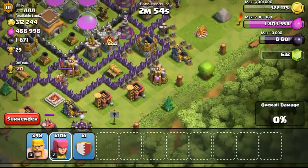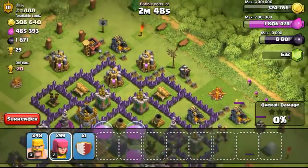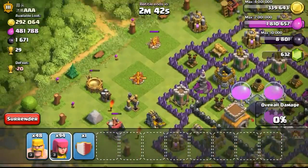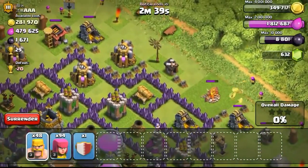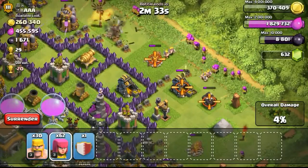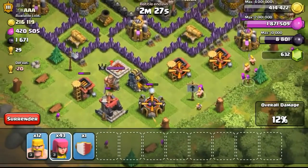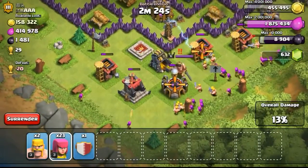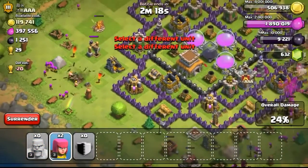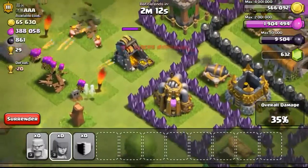So going ahead with this next attack on this 312,000 gold available Town Hall 8. Although the gold storages are very empty, the elixir storages are very full — but I didn't bother about elixir. So focusing on the gold mines, just dropping one archer on the gold mines first. I was trying to get a 50% to be honest, because this base looked not too difficult — a lot of the buildings were so exposed that a lot of the defenses weren't defending them. So I was trying my luck to get a 50% as I didn't want to lose this raid. Sometimes I'm too greedy and go for difficult raids to try to get a 1 star.